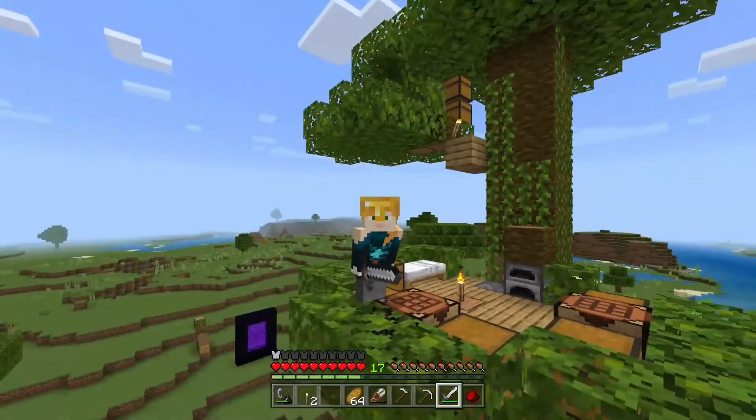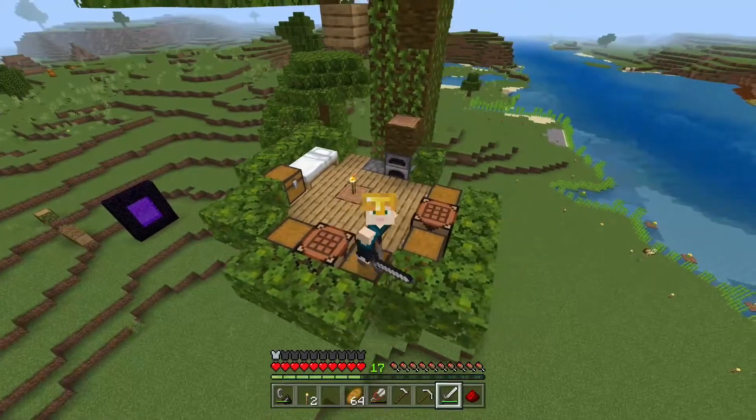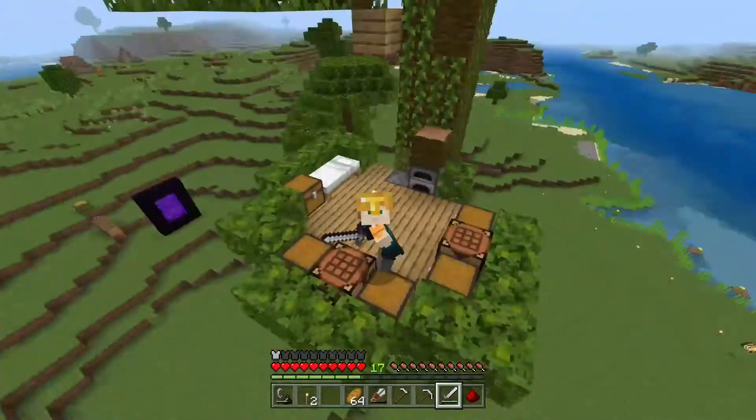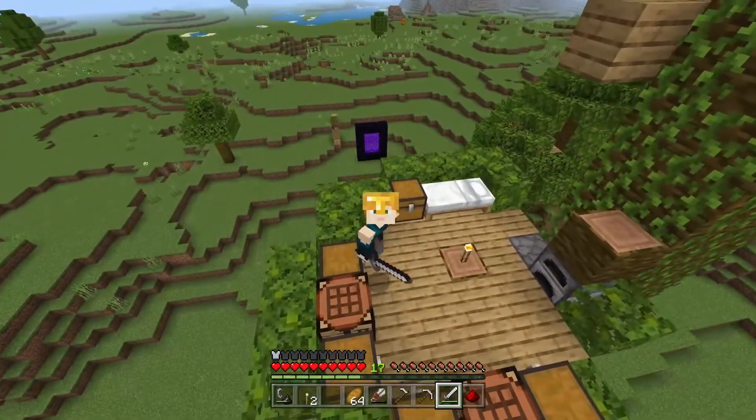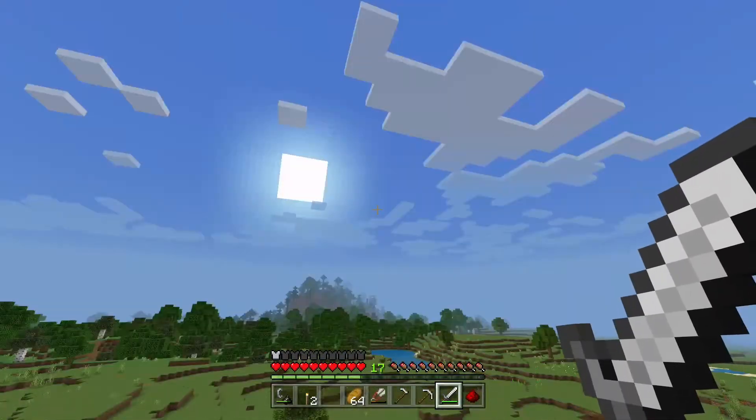How do you get mending books? Well, you need a mending villager, and then you're going to have to get paper trades to get the emeralds to get the books. So I'm going to build a sugarcane farm that'll give me enough sugarcane to get an infinite amount of emeralds, but first I'm going to make a little sheep farm.